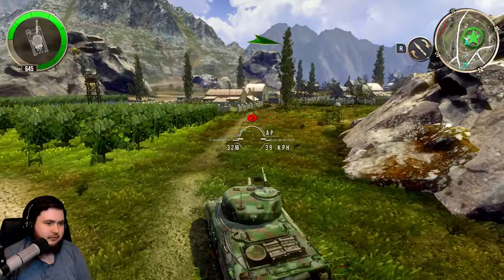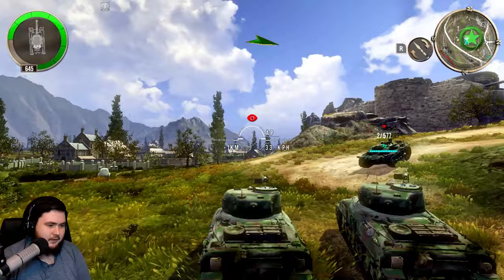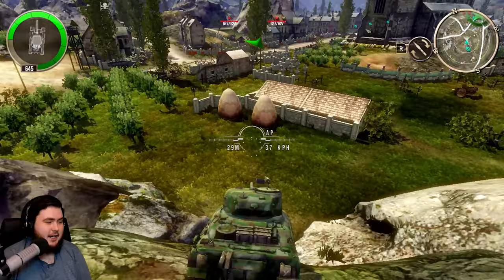There is this tank up on the hill still. Got it in the side — reloading, just hammering the button right now. We can ram it — got two health. There you go, he rammed it. Let's regroup near the church. Let's regroup with the three guys who just stayed back there and did nothing while we dealt with that ambush.